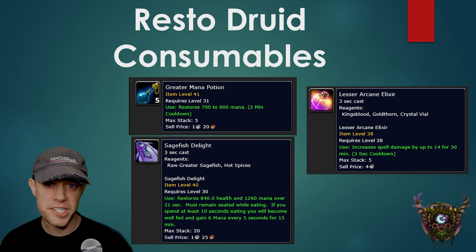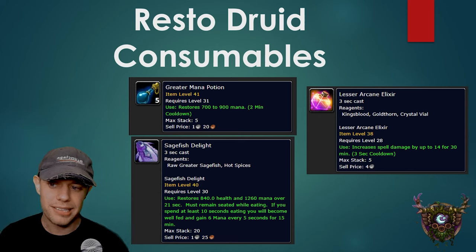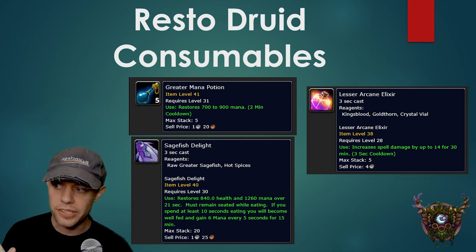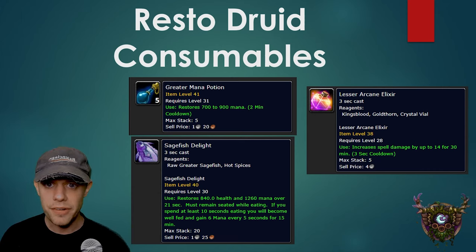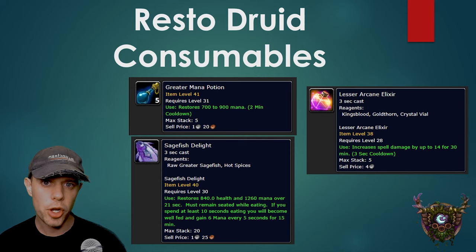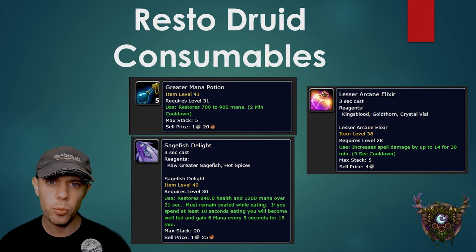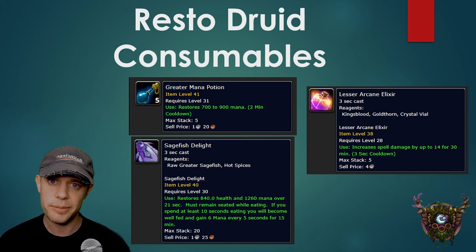For consumables, use the Greater Mana Potion from Alchemy and the Lesser Arcane Elixir, which increases spell damage — great for the build we're running. For food, if you want more mana go for the Sage Fish Delight, restoring 6 mana every 5 seconds. Otherwise, the Spider Sausage gives 12 Stamina and Spirit — you can farm the White Spider Meat in Dustwallow Marsh where they drop roughly one in every three spiders.